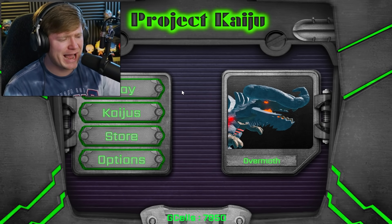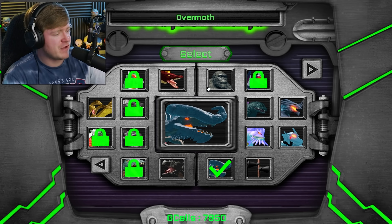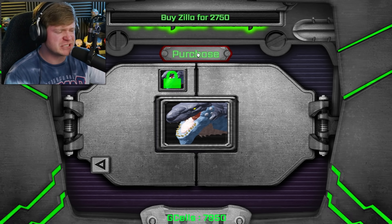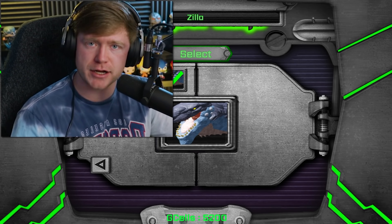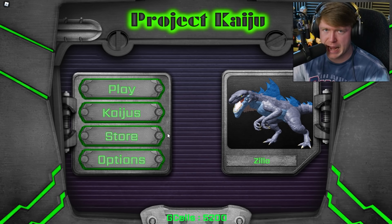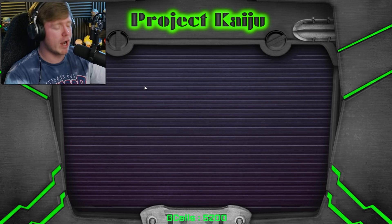We are back on some Project Kaiju guys, it has been a very long time since we've played this. So long in fact that they removed Zilla completely from this game and then put him right back in. I'm pretty sure we had him purchased at one time too, but they just made me pay about 2,000 G-Sales — you know what, I'm fine with it. Look at my boy Zilla right here, he is looking absolutely amazing, I'm ready to hop right into some fights.